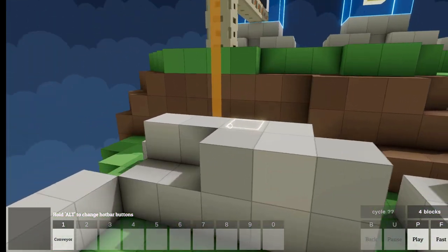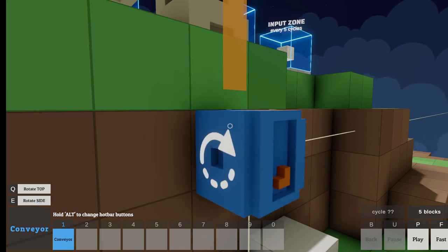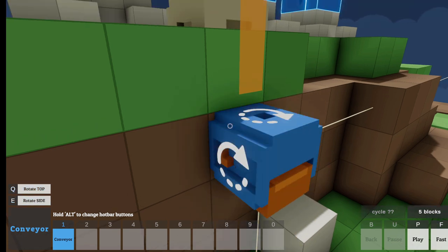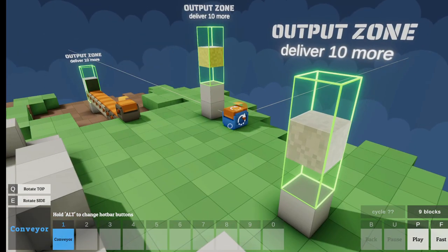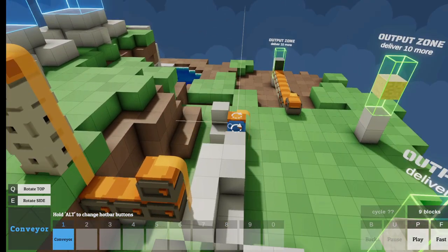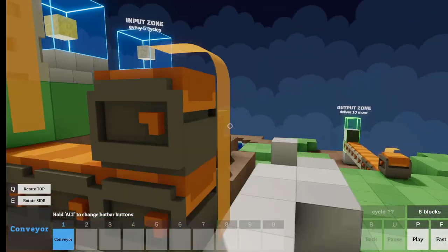So now we have to take the stuff from over here and get it over here somehow. I can't even see what I'm doing here. Will it — can I build it to the side like this? It looks like it's letting me. This is an input; we're getting input from here. Oh, I just noticed these are different colored things. So the black thing has to go over here, the yellow thing has to go over here. I was a little slow on the uptake there.